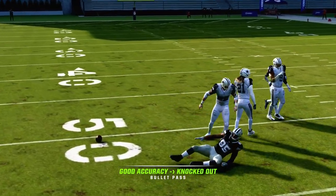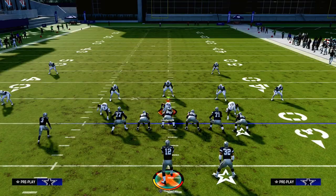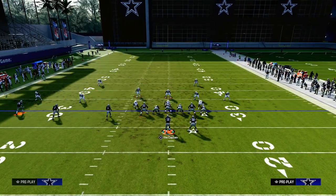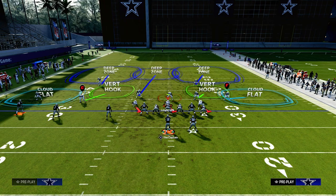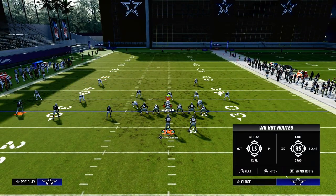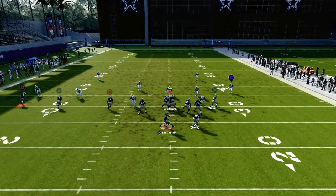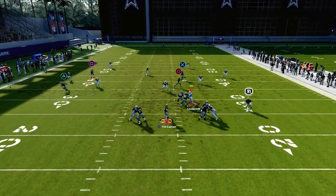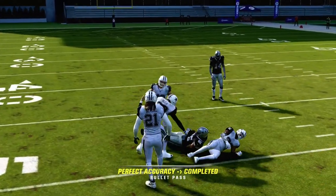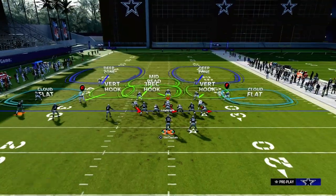Let's say we're playing nickel 3-3 and they're putting one of these linebackers in the third, then they're going to user this guy over the middle of the field. They have to make a choice between the slant and the tight end post as to who they're going to be defending. Here they choose the slant, so we can throw this kind of right in this little alleyway — it's a tender spot to get the ball in, but you can certainly fit it in there.